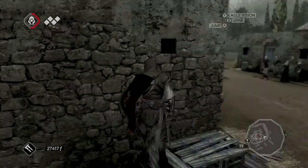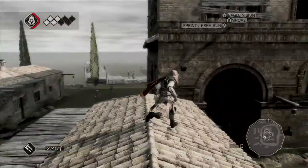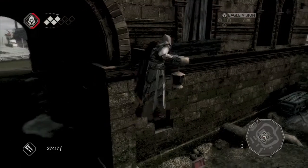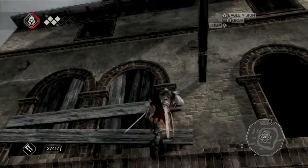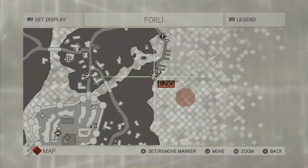This one is way up here. Just gotta climb this building and it's right there. You gotta hop around a bit. You actually can't climb up that way, so you have to jump over to this wooden spoke and then work your way up. Climb this thing and jump right there — you don't even have to jump past it.